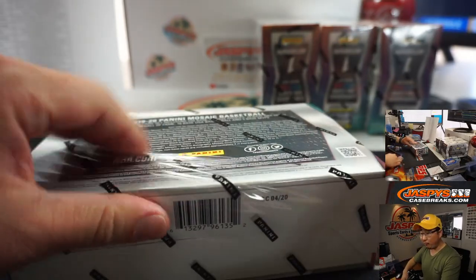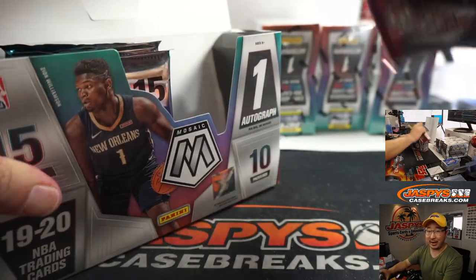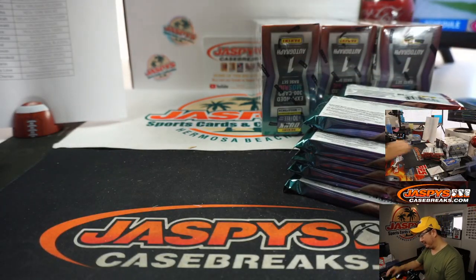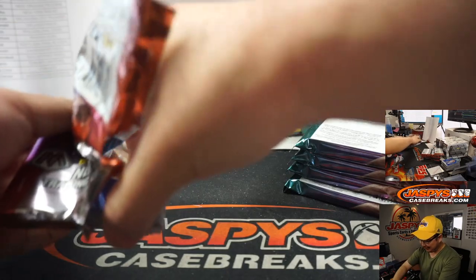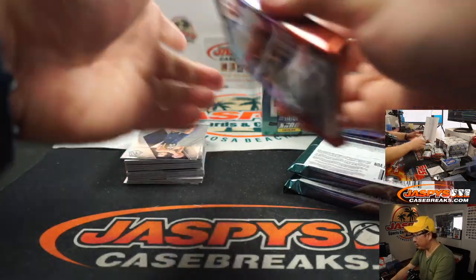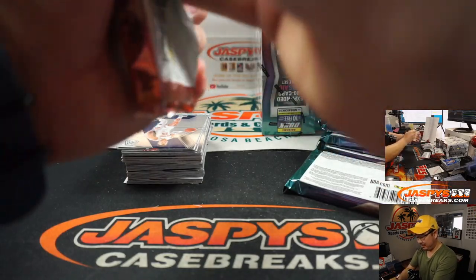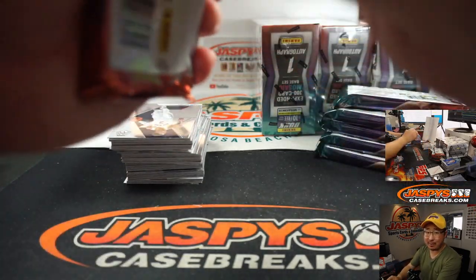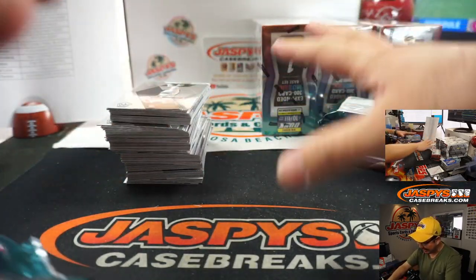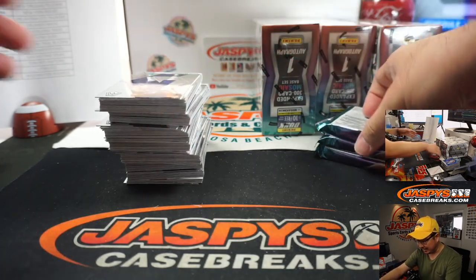There are a lot more releases, absolutely. But printing-wise, they're not printing as much of this stuff anymore. Stuff's a little more expensive, but they're not printing as much and they're very aware of not wanting to overproduce. They're a for-profit business just like Jaspi's — they want to be around for decades, and so do we. If you personally don't like Mosaic and like Select, Optic, or Prism better, that's fine — they're also a lot more expensive. Having the choice is nice because not everyone can afford a hobby box of Prism basketball.